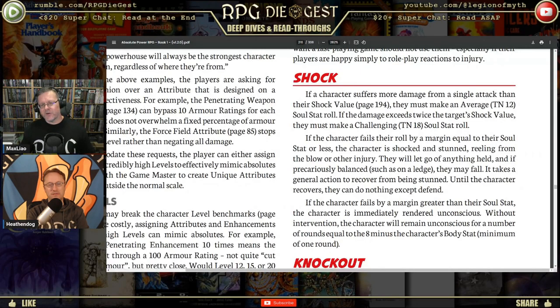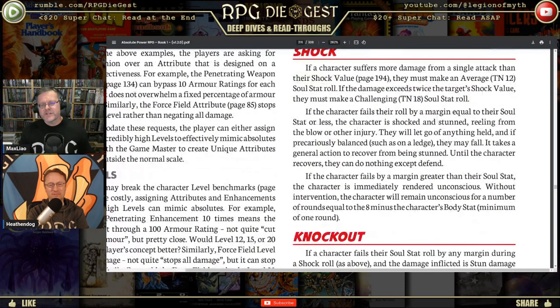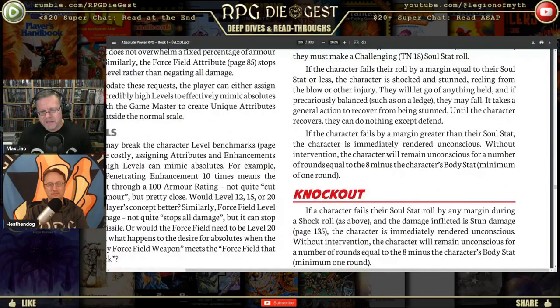If the character fails the roll by a margin equal to his soul stat or less, the character is shocked and stunned — reeling from the blow. He will let go of anything held, and if precariously balanced such as on a ledge, he may fall. It takes a general action to recover from being stunned; until he recovers he can do nothing except defend.